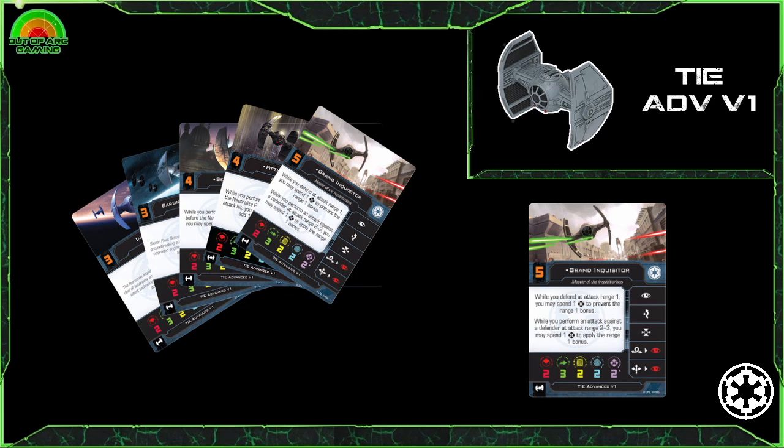Initiative 5 with 2 force and a solid upgrade bar, you can really kit the Grand Inquisitor out for causing serious chaos. He comes with an ability perfect for all situations: by spending 1 force you can give yourself the range bonus when attacking at range 2 to 3, or stop your opponent's range bonus at range 1. The Grand Inquisitor is synonymous with this chassis and you're likely to see him paired with other aces going after big ships. However, its limited hit points mean one bad shot can take the ship off the board — it's definitely not for jousting, so approach with caution and position yourself for just the right shot.